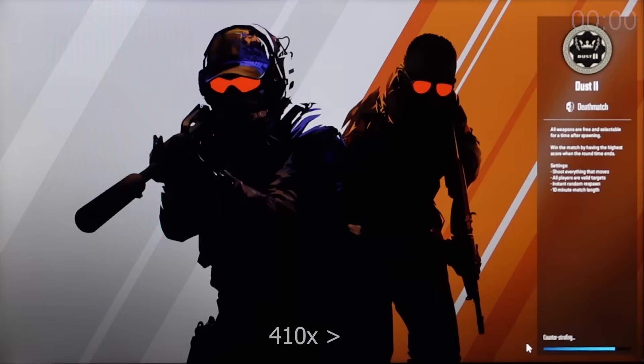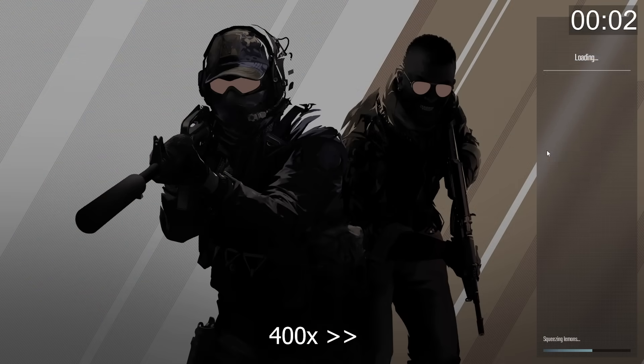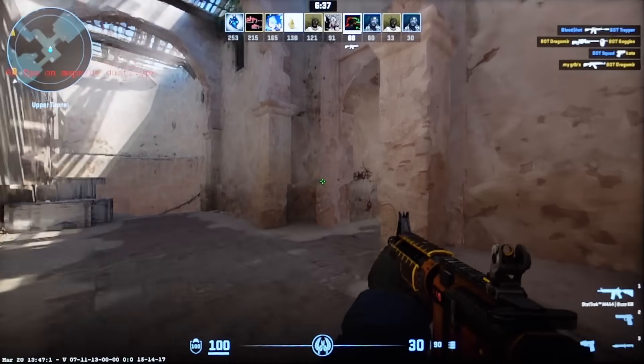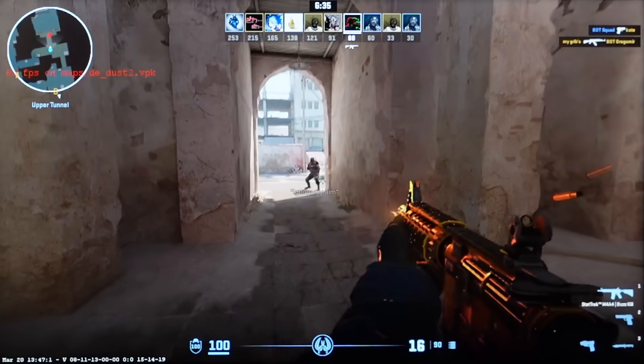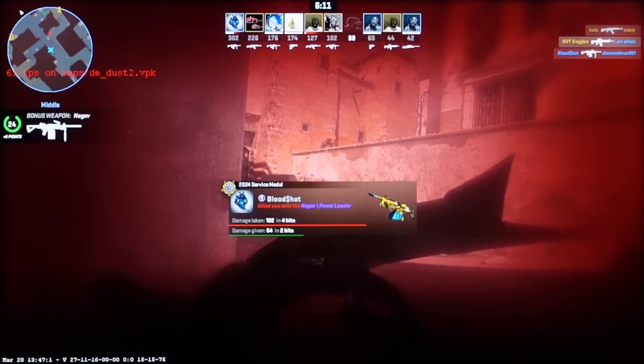Let's go play Deathmatch. As expected, Dust 2 loaded much faster — just under 20 seconds. Not as fast as an NVMe SSD, but 20 seconds is way faster than 2 and a half minutes. And how did it perform? About the same, just with very little stuttering. Damn, what else am I gonna blame my bad aim on?